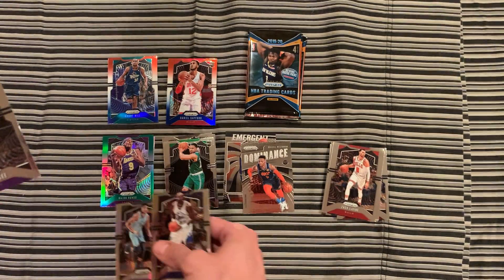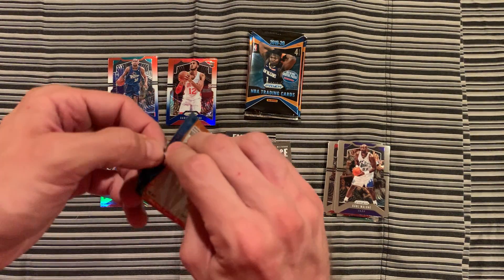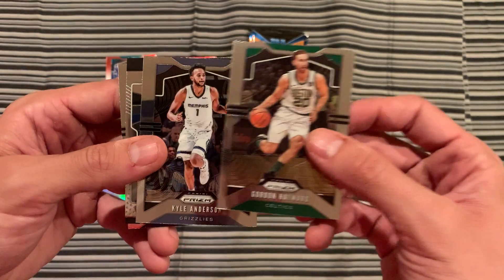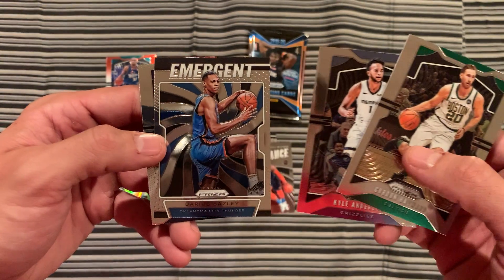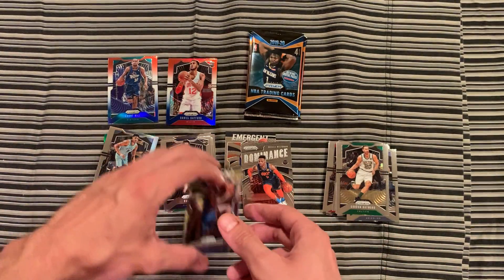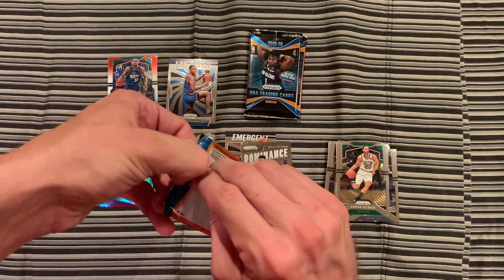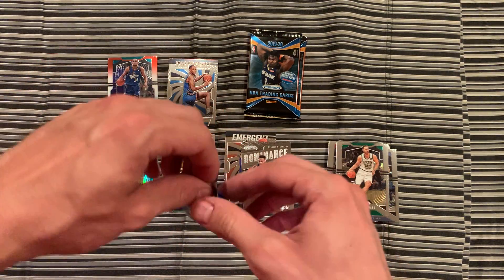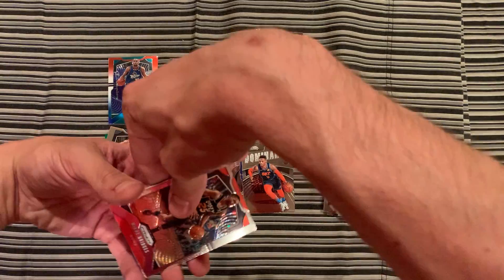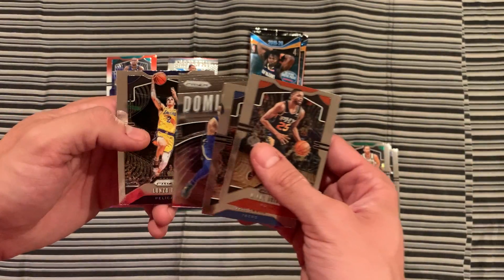This is a silver, actually. Goran Hayward. Kyle Anderson. Emergent Darius Bazley. And Biyombo. Give us something here. Got Mikal Bridges. Joel Embiid. Dominance Kuzma. And Lonzo Ball.